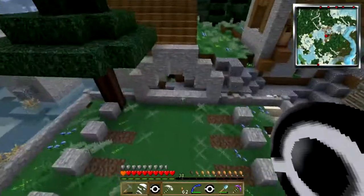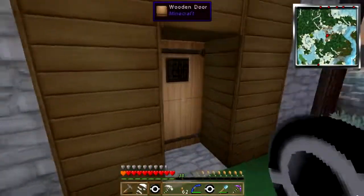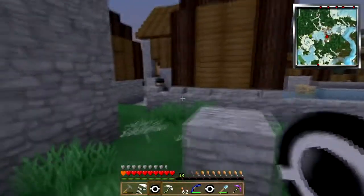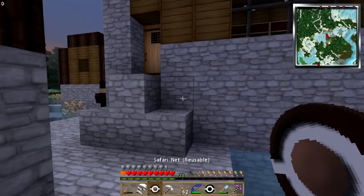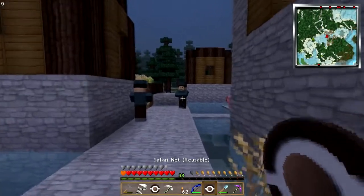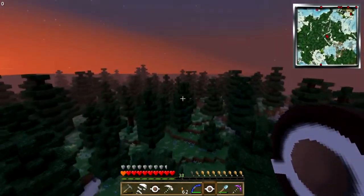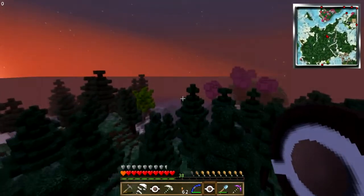I'm finally starting to get a little FPS drop here. Looks like I've got at least two Tinker's villagers there. Okay, awesome — I have a breeding pair here.